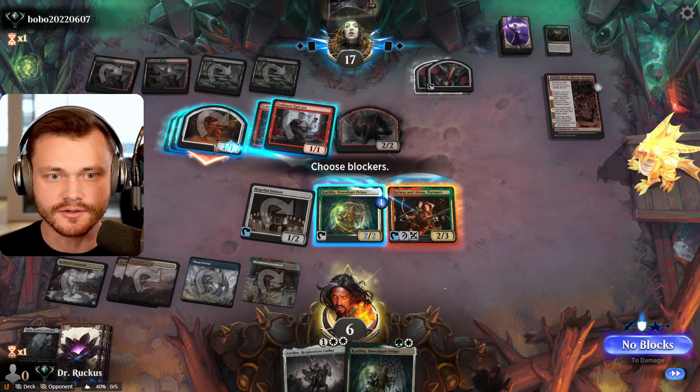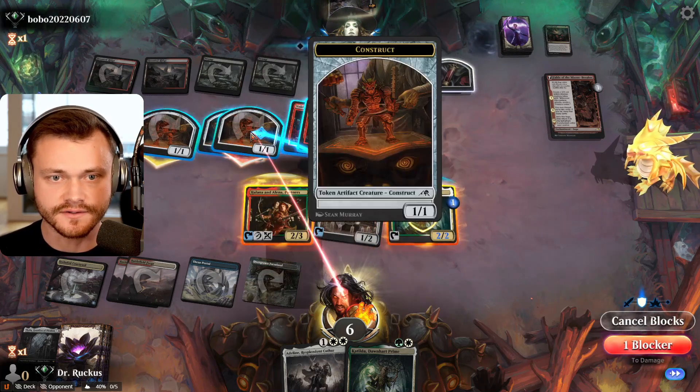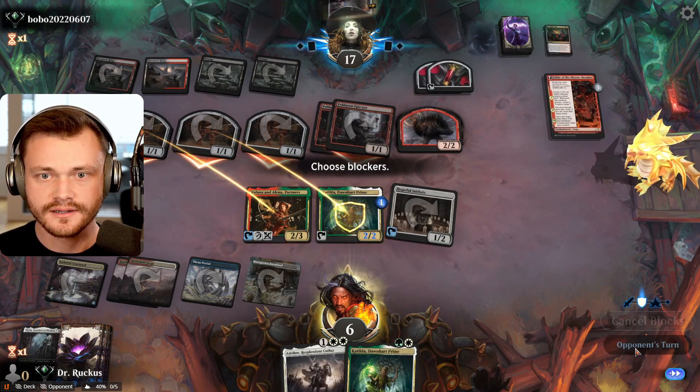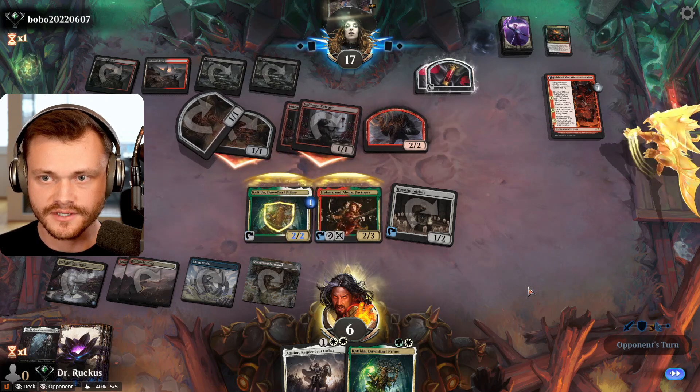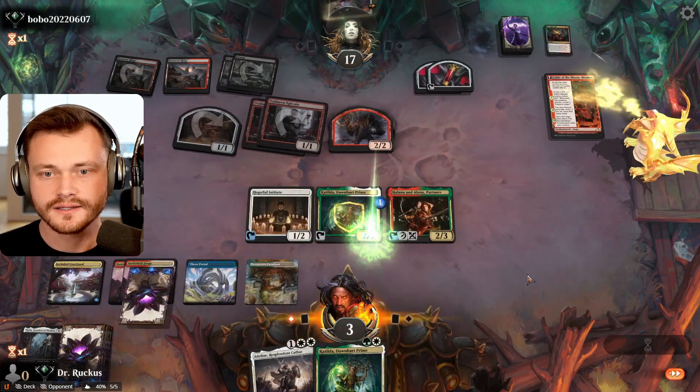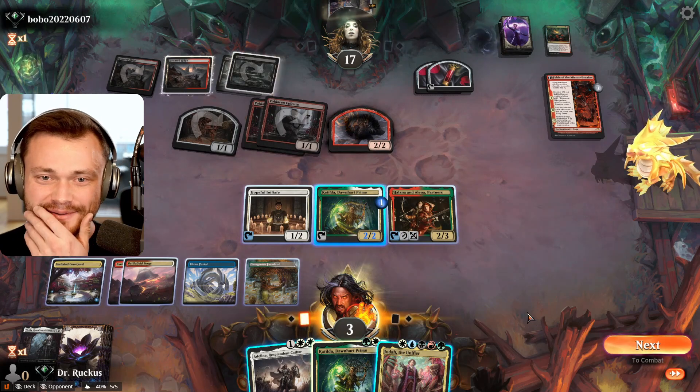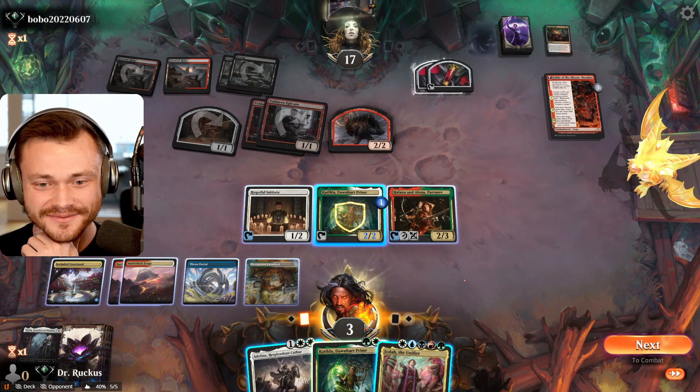We want to block the artifacts, except they have another anvil. They can't sac the artifact in response. They can copy the Epicures, but I don't know. Down to three. We hit Jota. We can't win on the spot, right? No, I don't think so.